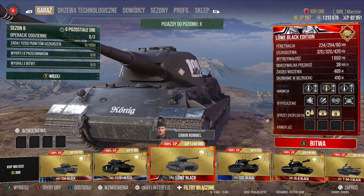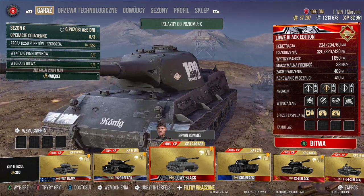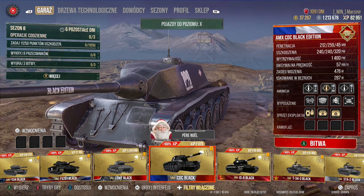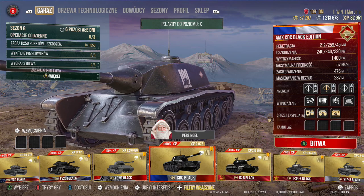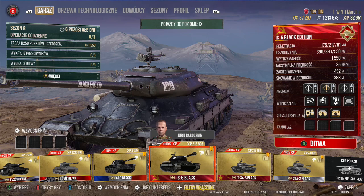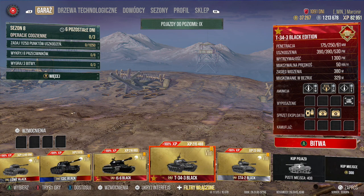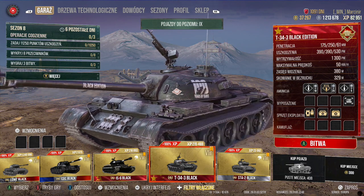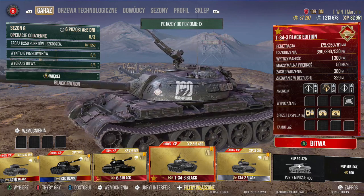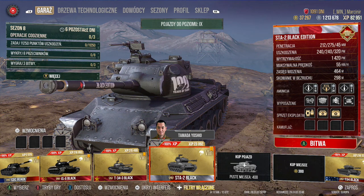Mój ulubieniec z sentymentu - Czołg Lywe. Królu jest tylko jeden. 294 mamy na goldzie, 234 na podstawie. Alfa mogłaby być troszkę większa. Dalej AMX CDC Black Edition - totalny papier, bardzo specyficzny czołg, dla kogoś kto lubi grać miękkimi pojazdami. IS-6 Black dostał ostatnio buffa do pancerza, z marną penetracją na podstawie, ale na goldzie mamy 217, również preferencyjny matchmaking. CS-34 Black - chyba najładniejsza bryła, też preferencyjny matchmaking do dziewiątego tieru, marna penetracja na podstawie, ale na goldzie już 250. I bohater naszego odcinka - STA-2 w barwach Japonii.